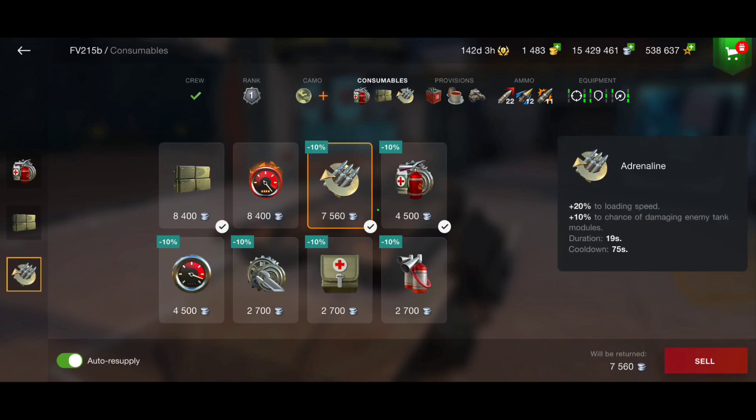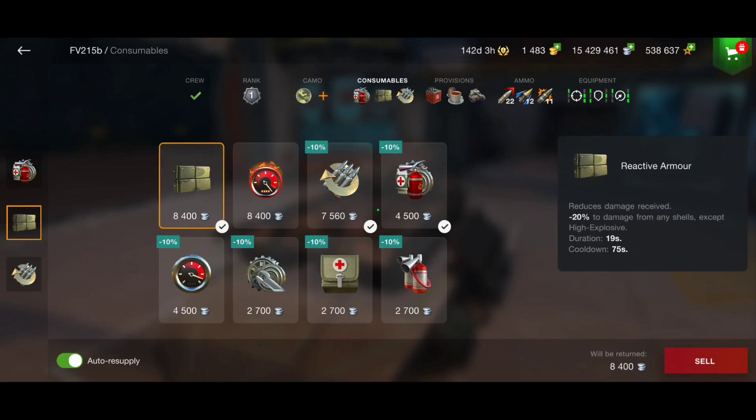In moments when you are rushing someone using adrenaline at the same time, you'll have a very fast reload. But if you're spotted while rushing, you're going to get spammed from everywhere. It's good to have reactive armor to reduce the damage you receive while rushing. It's really very effective and has helped me a lot to win very critical situations where without reactive armor and adrenaline you would struggle.